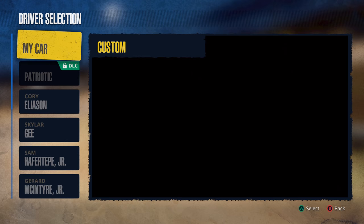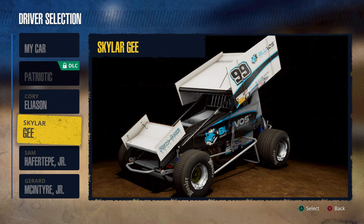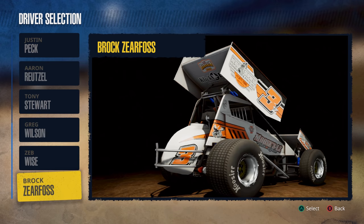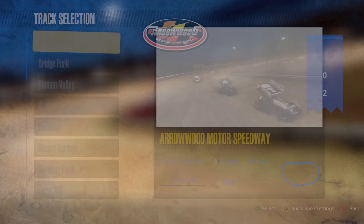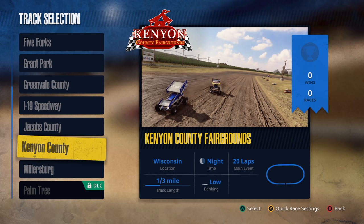We have the Winged 410 Sprint Cars. Driver options include: Patriotic Scheme (DLC), Cory Eliasson, Skylar Gee, Sam Hafertepe Jr., Gerard McIntyre, Paul McMahon, Justin Peck, Aaron Reutzel, Tony Stewart, Greg Wilson, Zeb Wise, Brock Zearfoss. Big apology if I'm butchering the names. Reutzel's got a cool black and gold sprint car — we're going to roll with that. Let's move on and find a track.